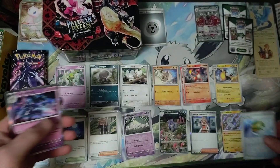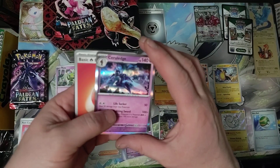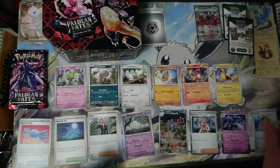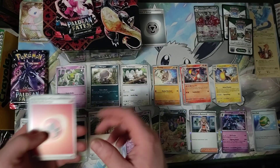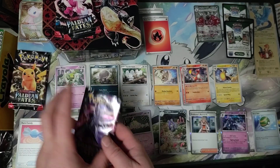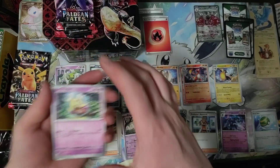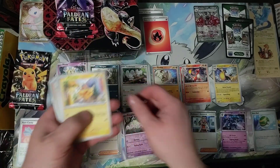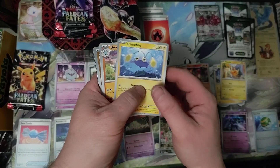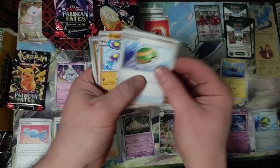Reverse Holo Nest Ball, Cerulege — Holo, correction, I don't know why I said Reverse Holo. Magik, Fireball, Flittle, Pikachu, Grievard, Chinchou, Don Fan, Nest Ball.